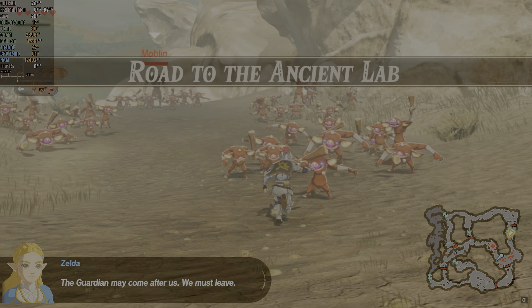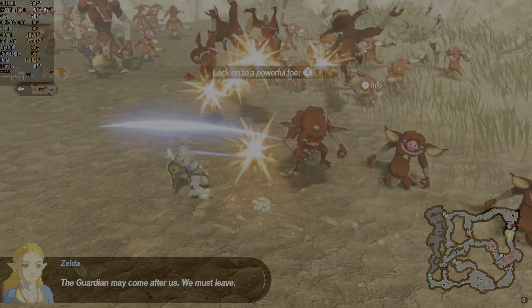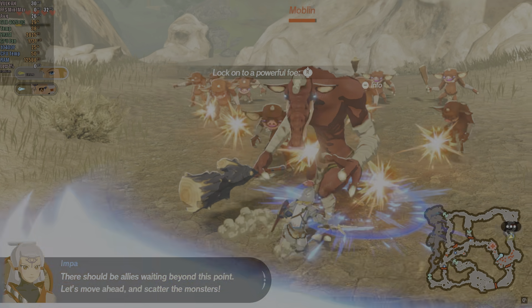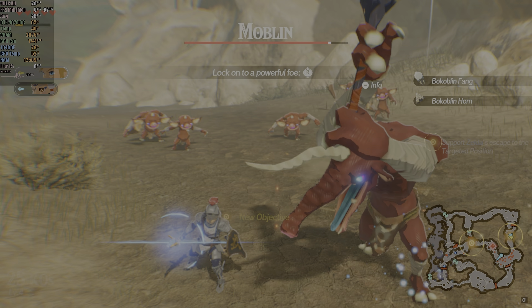The first game we tested was Hyrule Warriors Age of Calamity. Anyone who's tried to play this game knows it has many issues compiling initial shaders. After a while, once thousands of shaders are compiled, the game becomes smoother. But with Citroen, from the very beginning, we get much better shader compilation speed, with pauses rarely exceeding 3 seconds.